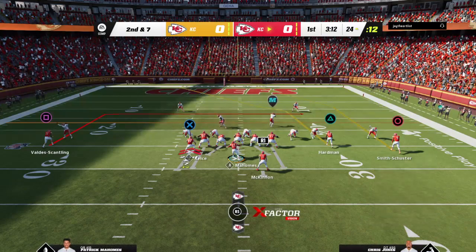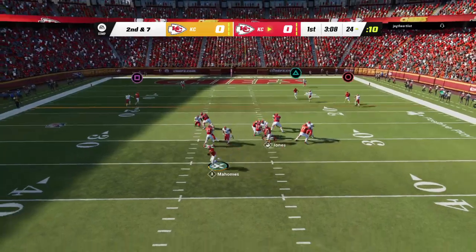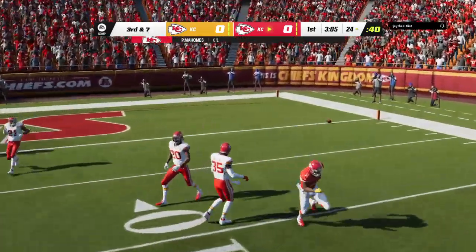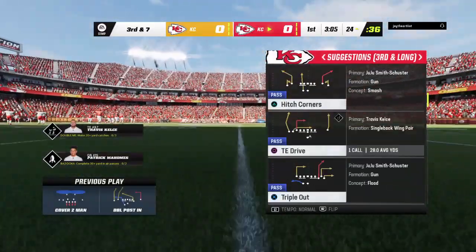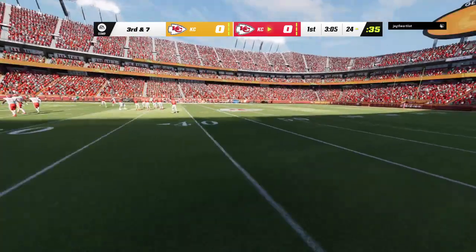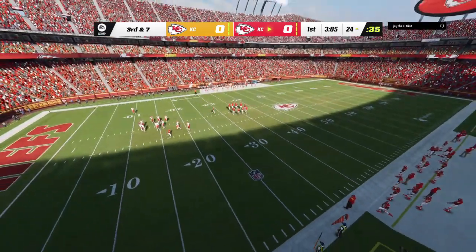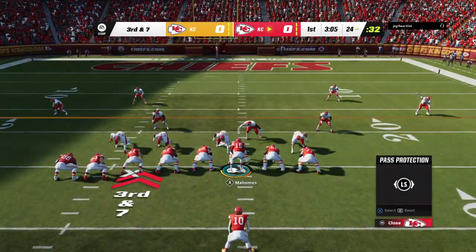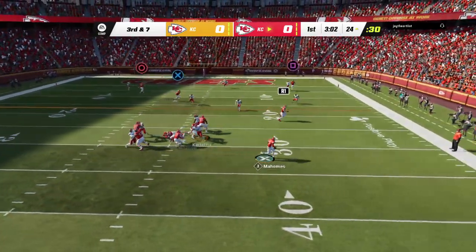From the 24, Mahomes — and he whips that one incomplete. That was an interesting look because as soon as he got outside the pocket, I thought he was going to take off and run for yardage. But what often happens with these quarterbacks who can move, defenses want to keep bodies in front of them, and I think that discouraged him from taking off and made him try a pass downfield that fell incomplete.